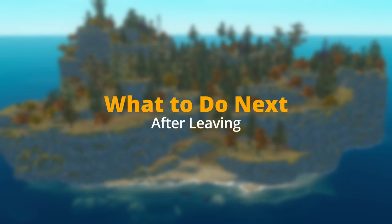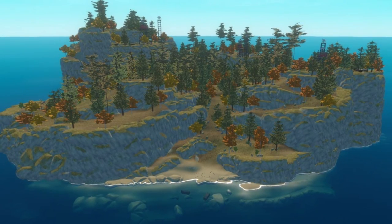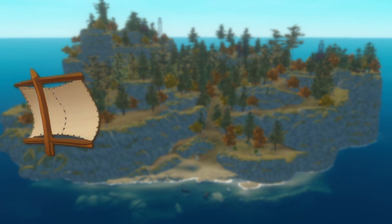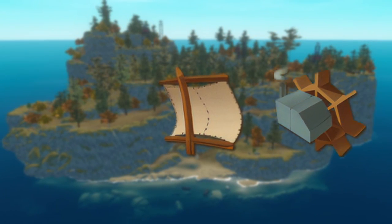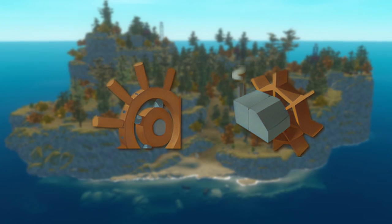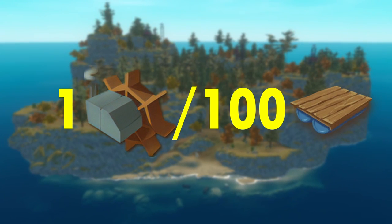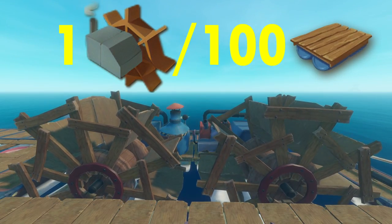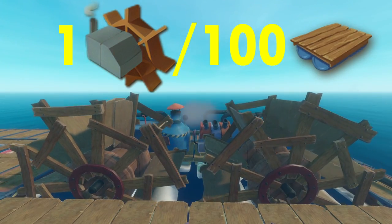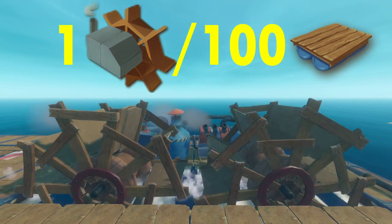What to do next after leaving: your next story island is a place called Balboa Island. You might notice that you can't get there just with your sail — this is where the new engine and steering wheel come in. Depending on the size of your raft, you may need to build multiple engines. If your wheels turn very slowly, that means you need to use more. Properly functioning engines should sound like this.